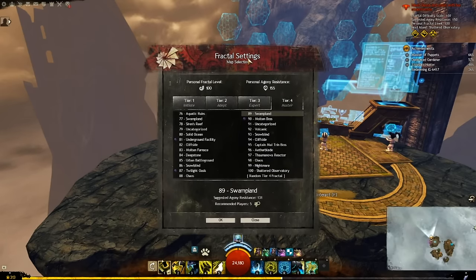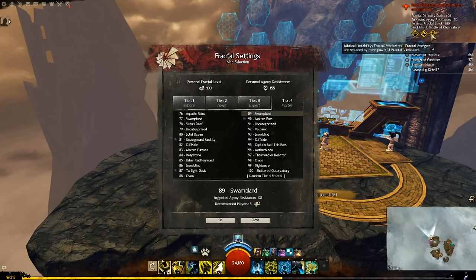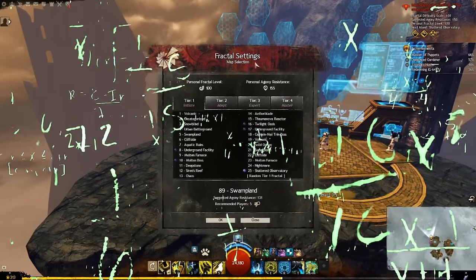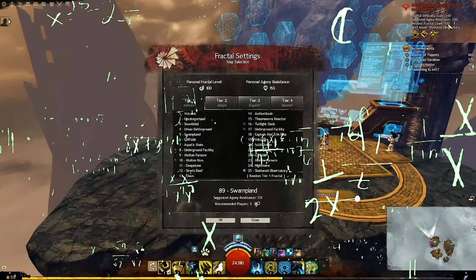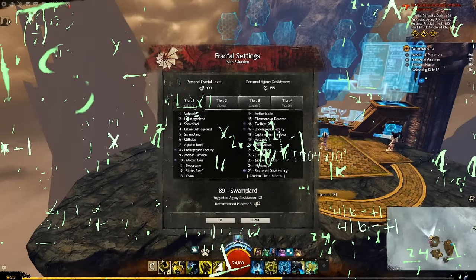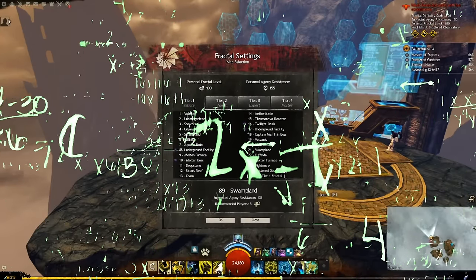At the start, you will not be able to select many maps. That is because of your personal fractal level located in the top right corner. Your personal fractal level increases by 1 for every fractal you do that is your level or higher. So if your personal fractal level is 5, doing fractal 1 won't raise your level, but doing fractal 100 would raise your level. It will go up by 1 each time you raise it, no matter what fractal you are doing.